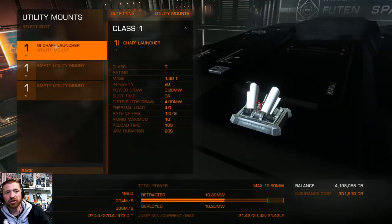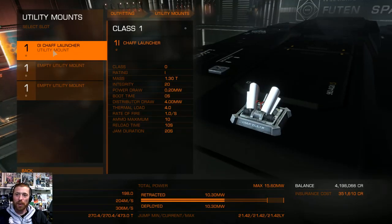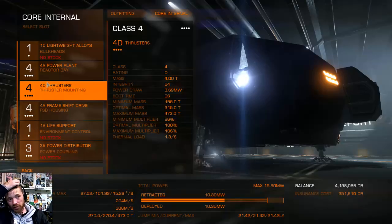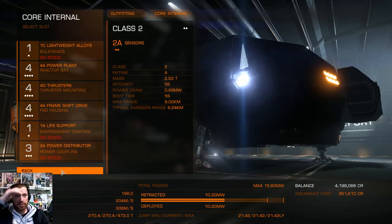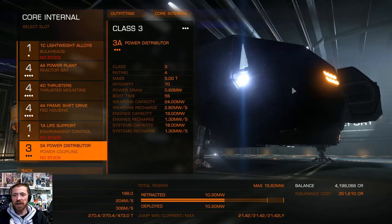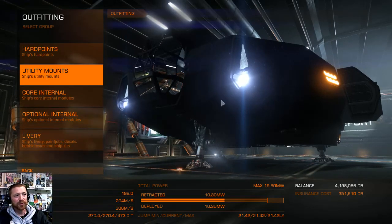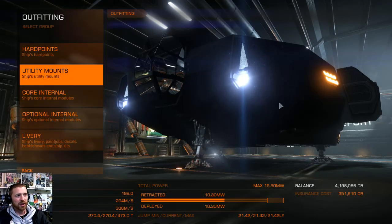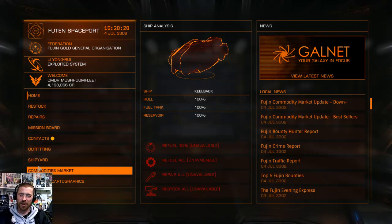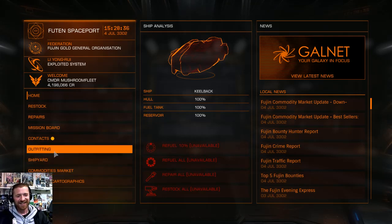No weapons and a chaff. I could get rid of the chaff, but I thought 1.3 tons to get away is worth it. My idea is to try and escape — better yet, don't even get caught. I've managed to break interdiction 9 out of 10 times in the Keelback. It's a bit of a falcon ship — not super powerful, but quick. Even decelerating into a planet you tend to overtake everyone.